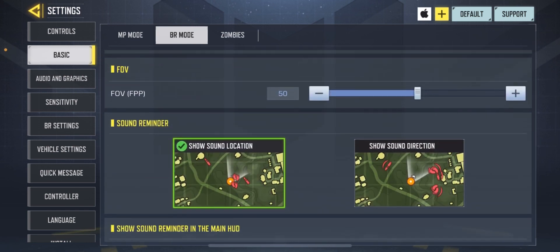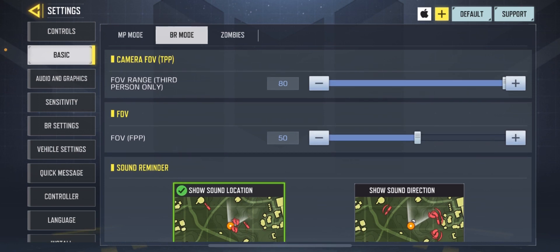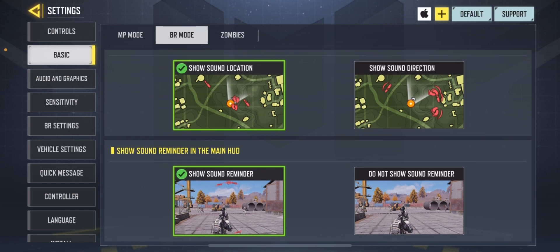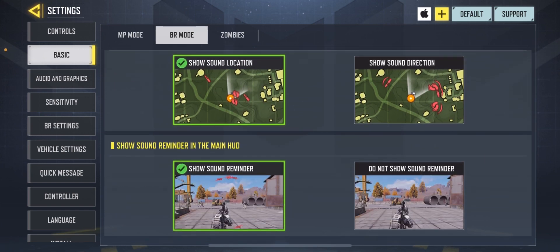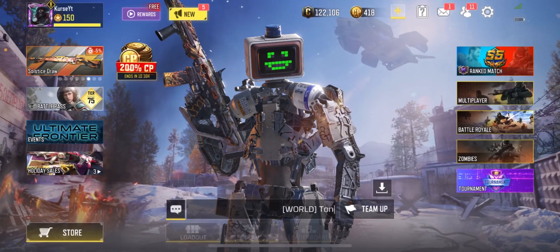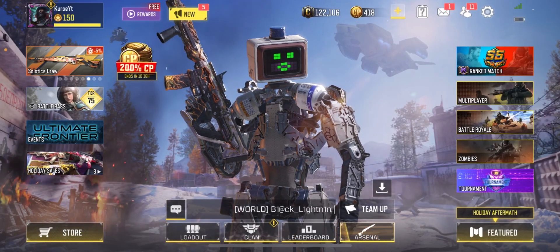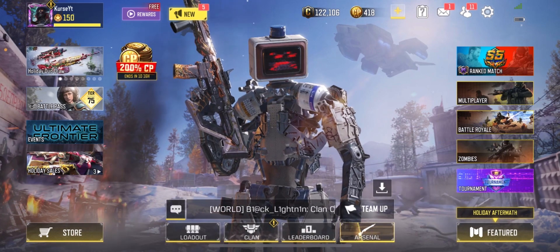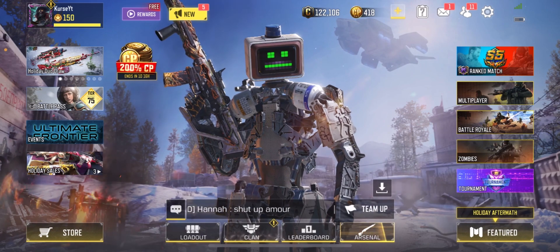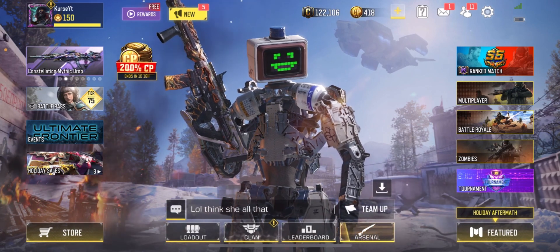FOV 90 or 80, and then FOV first person — if you play first person you can slide that all the way up. Also show location and show sound reminder. I don't want comments about how I messed up your settings. If it's too fast, that's fine — if you're comfortable where you're at, stay there. But if you want to be a better player, use them — it helps a lot.